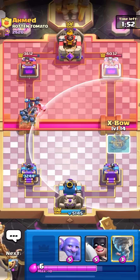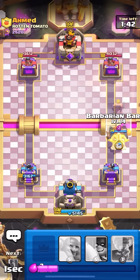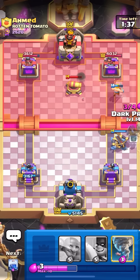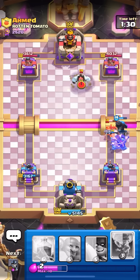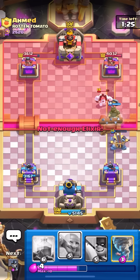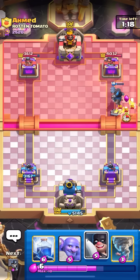He's gonna have to respond to the guards. I'm just gonna go Expo on the right lane at the bridge, then Barb Barrel to support it, and Dark Prince on zero to protect the bridge. There's the Hog. Hopefully my Dark Prince can do something - doesn't look like it honestly. A Bowler at the river can just get countered by one Elixir Skelly, so probably not the smartest idea, even though he did just use the Skellies.